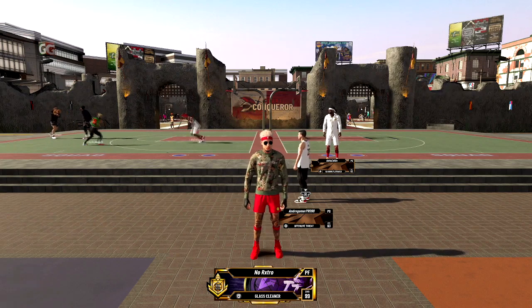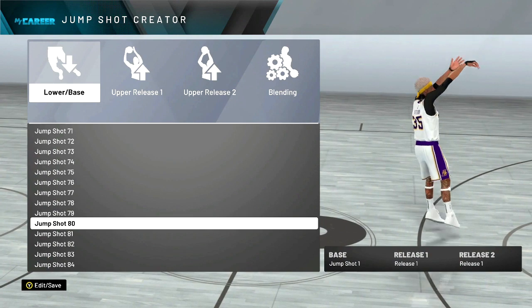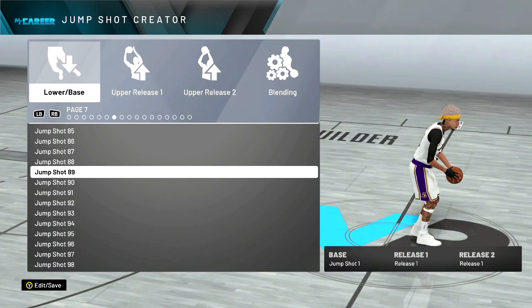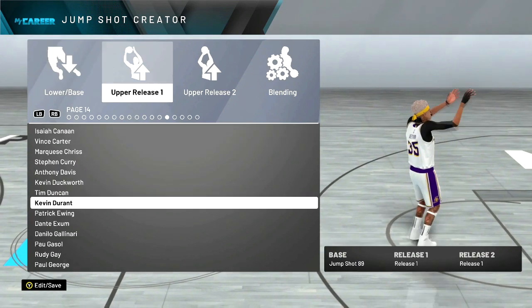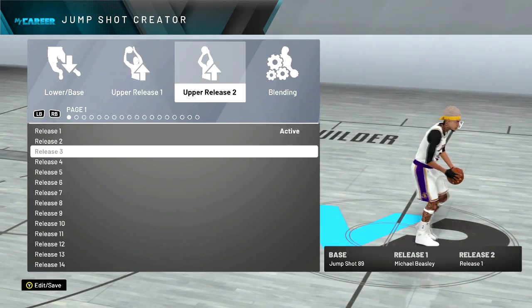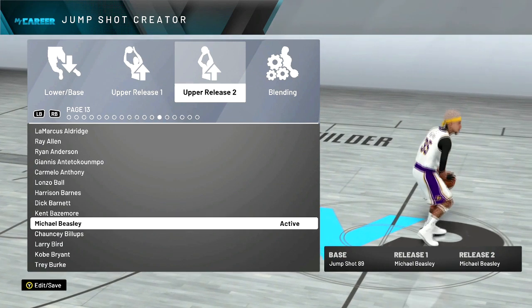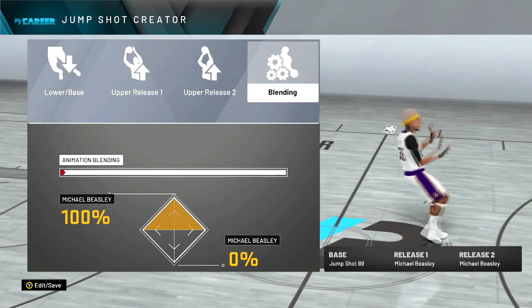So I'm gonna show you the jump shot — I'm gonna make it for you real quick. The base is 89, and then both releases are Michael Beasley. So this is the jump shot — try this out, I guarantee you're gonna like it.